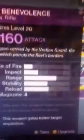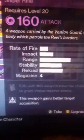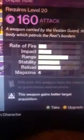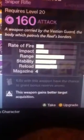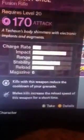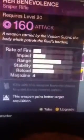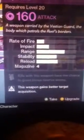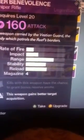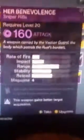Moving on to the other sniper rifle — Hered Benevolence. Kills with this weapon have a chance to grant bonus reserve ammo. This weapon gains better target acquisition.